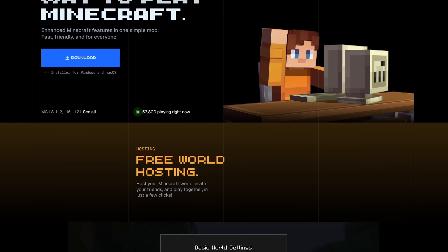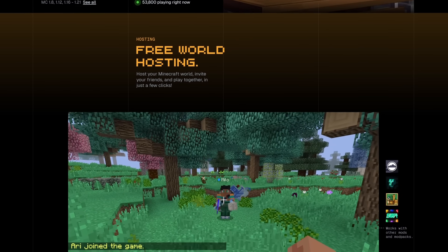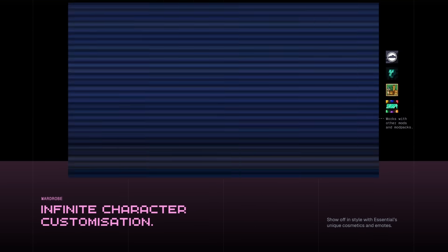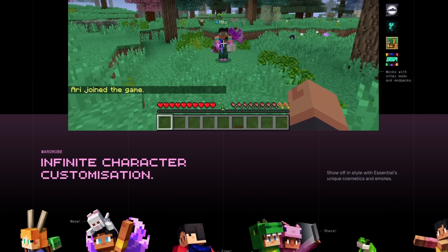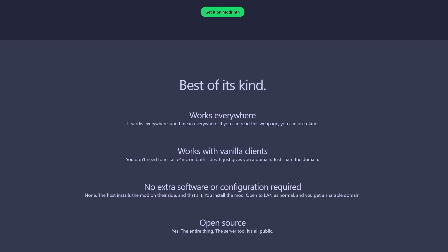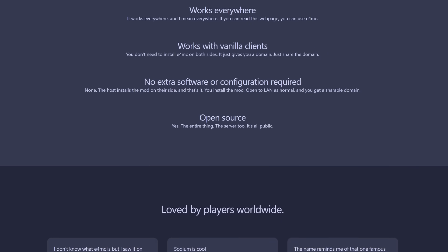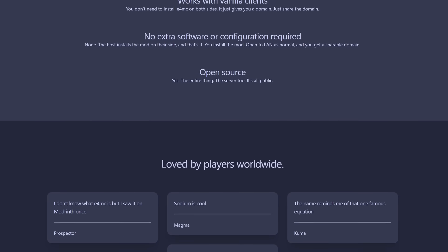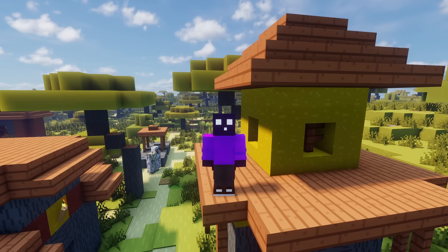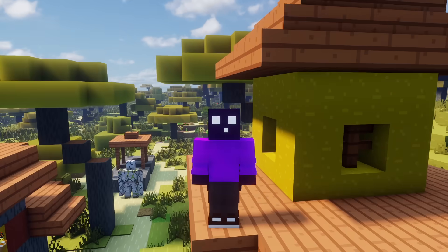There are a bunch of different mods nowadays you can install to host a single-player world and easily invite friends. The Essential mod is a very popular choice, but not everyone likes it because outside of adding the invite functionality, they also add a cosmetic store where you can spend real money. An alternative is E4MC, which opens a LAN world, connects to a server to tunnel it, and gives you a domain to share with friends. This is very cool and only requires the host to have the mod, but it lacks the simple click-to-invite functionality that Essential has.